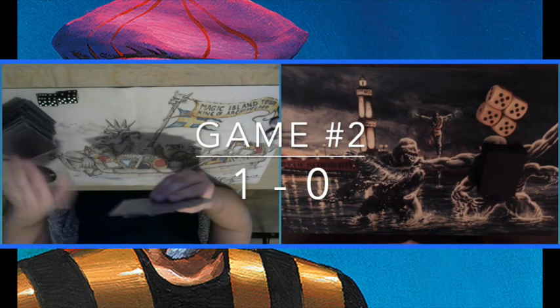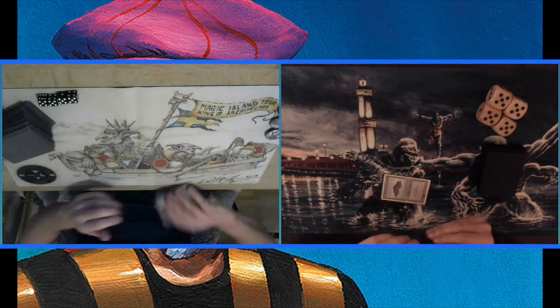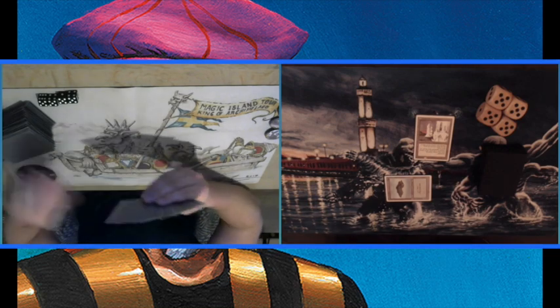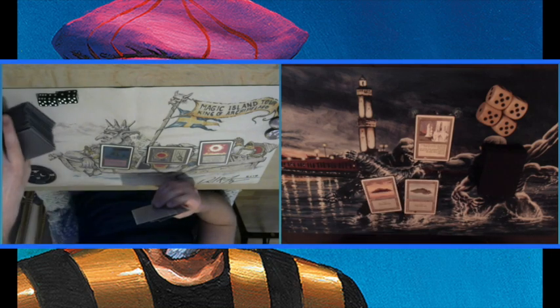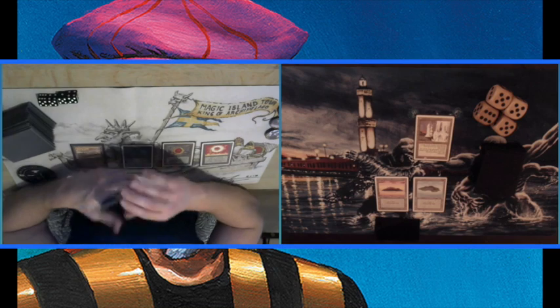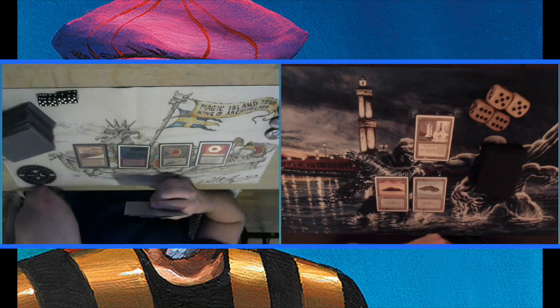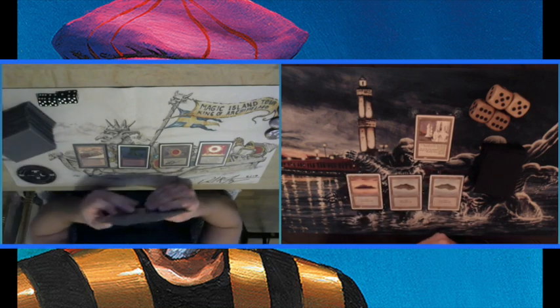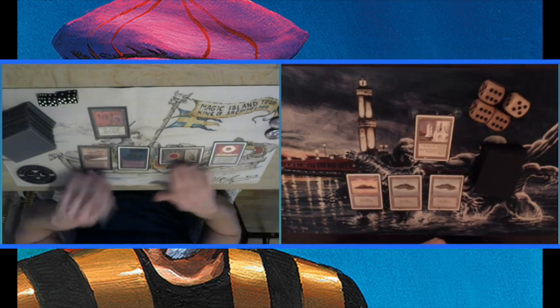Game two. We've done our sideboarding. I'm sure my opponent has boarded in some Red Elemental Blasts, and I've boarded in some Blue Elemental Blasts. Look at that start by Olaf: Mox Ruby into a Sol Ring. I had a turn one Ivory Tower. He has that Strip Mine again — not really happy about that. Taking damage, going to 22. Playing Island number three and passing turn. There's that Candelabra again — not something that's making me exceptionally happy.